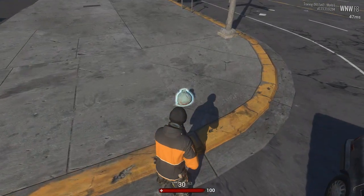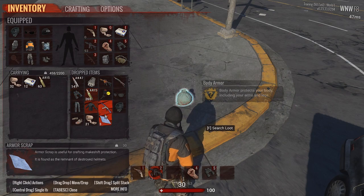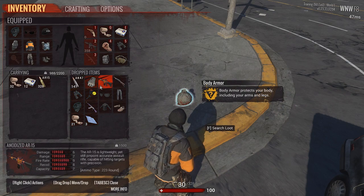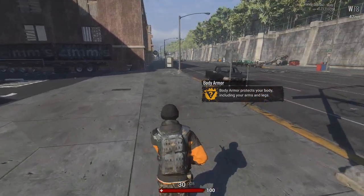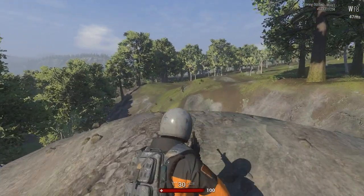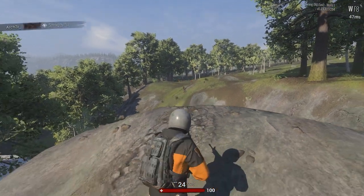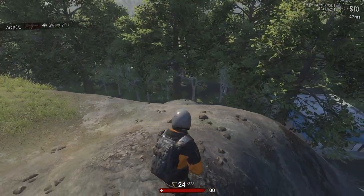God forbid these guys have backpacks though. This guy's tryharding it up. Well, now I'm going to tryhard it up in a training server while teaching you guys. There's one guy — his helmet's off. Now he's dead. So that's really all you have to do.